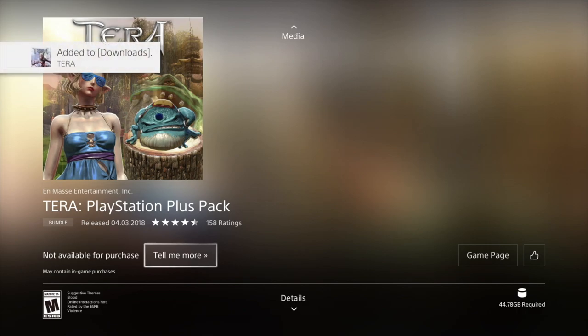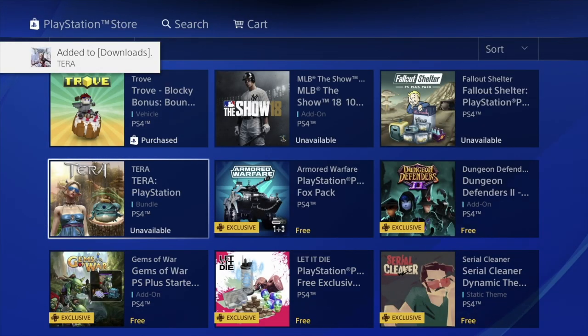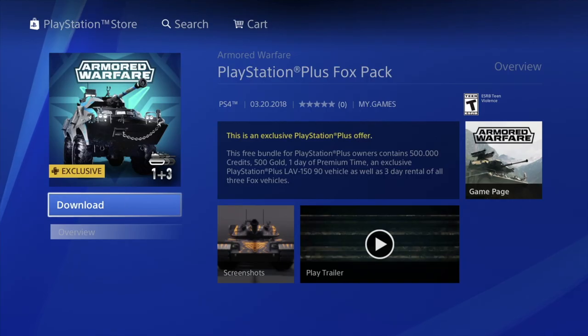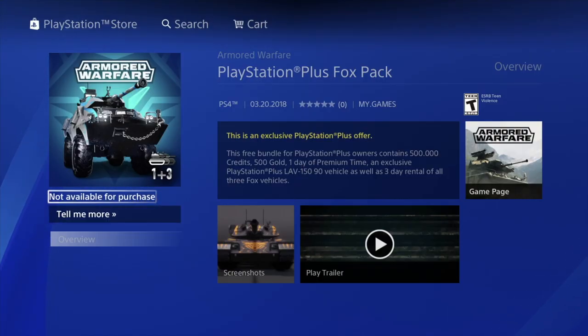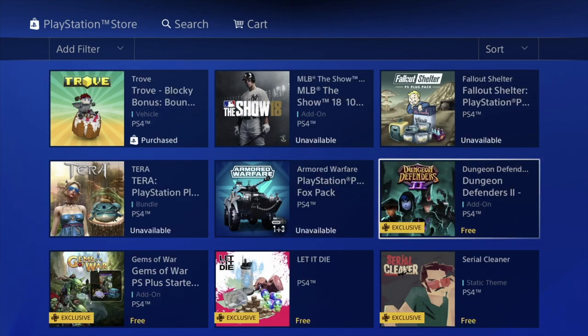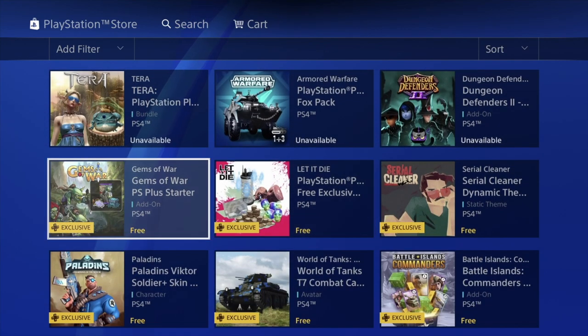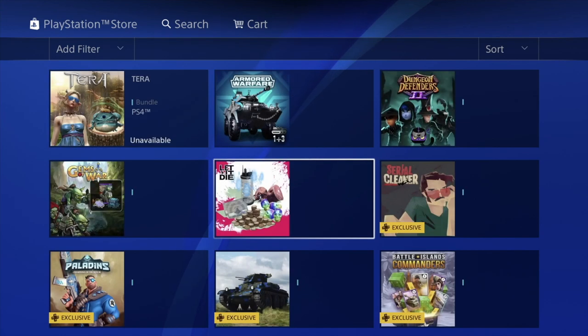This is a huge pack so we can download it for free. 'Not available for purchase' again — that's okay. You guys can see it says 'added to downloads,' so it is downloading. That's why I told you not to worry about any that say 'not available' — once you hit download it either already downloaded or it's in the process of downloading. We're gonna go back again — not available, that's okay. Download — not available again, that's okay, it's just downloading or already downloaded.